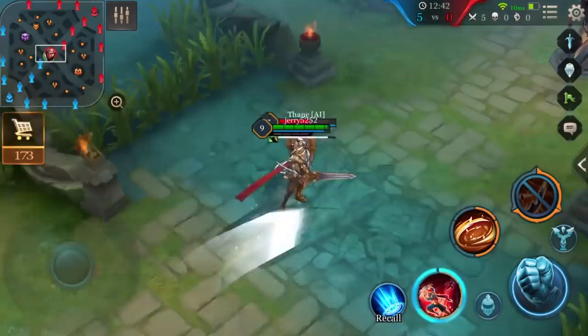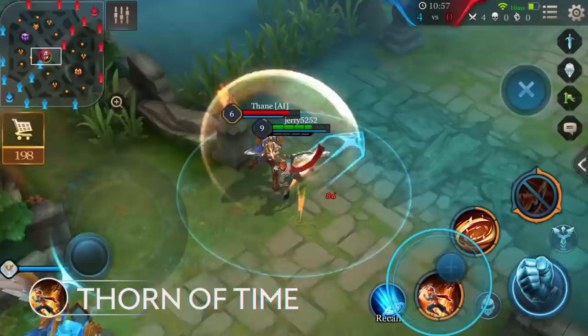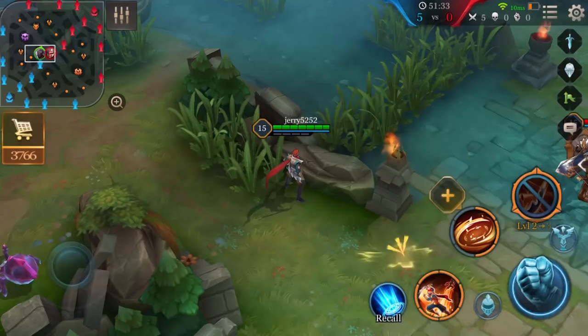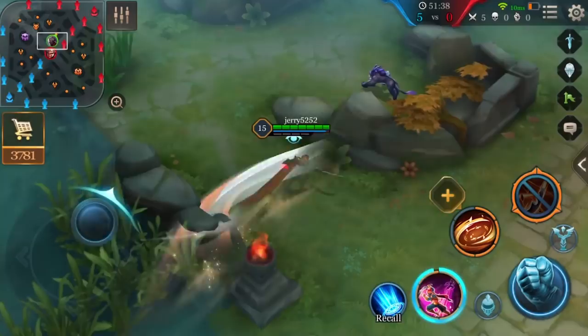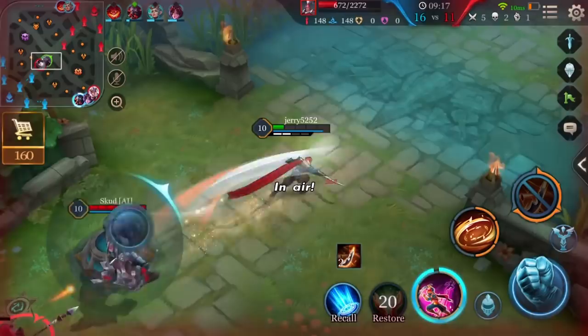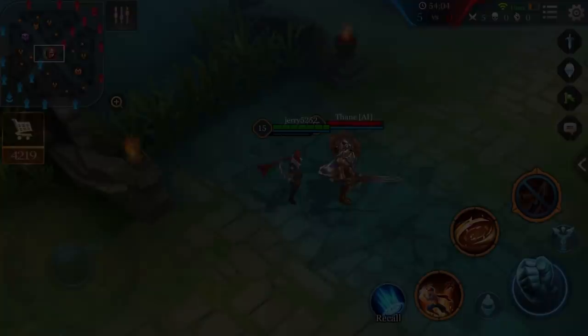First ability: Thorn of Time. Murad leaps forward, dealing physical damage to enemies in his path and stunning them. He can leap again within five seconds of the last cast, and returns to his starting location when used for a third time within five seconds. Thorn of Time has three parts: the first two are forward leaps, which can pass through walls, and the third part is returning to his starting location. When Murad is being chased by enemies, he can use Thorn of Time to leap forward twice; if enemies persist in chasing him, he can juke them by returning to the starting point.